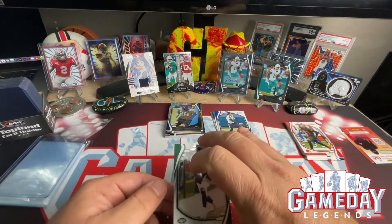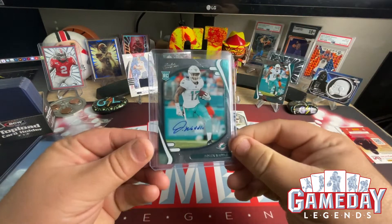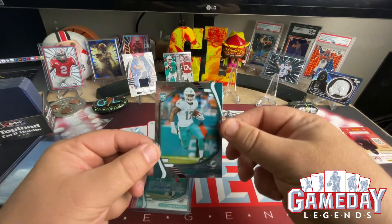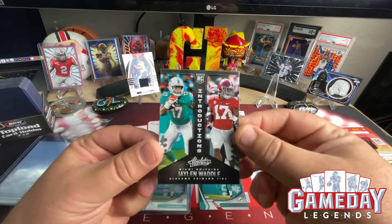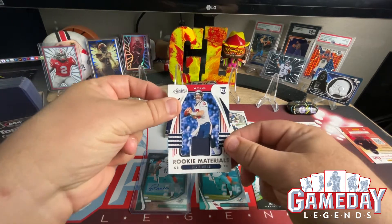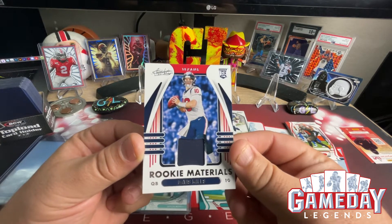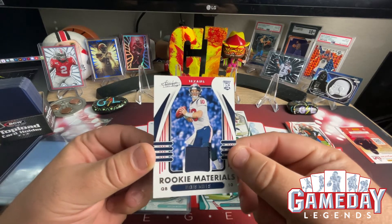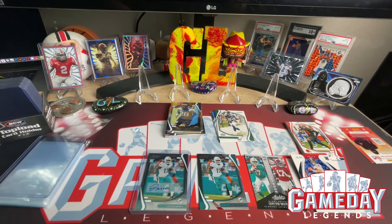That was your first look at the Absolute Football mega box here on Game Day Legends. Hope everybody had a great time. We got the Jalen Waddle auto, the Jalen Waddle red parallel, the Jalen Waddle Introductions insert — it was truly a Jalen Waddle hot box! Our mem card was Davis Mills from the Texans. Appreciate you guys stopping by — look for another video tonight. Talk to you later, peace!